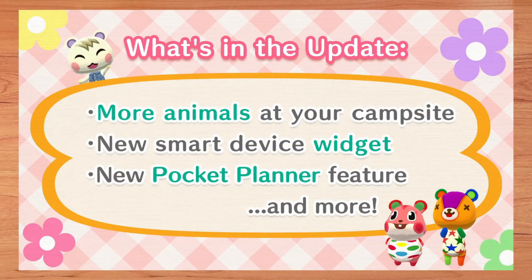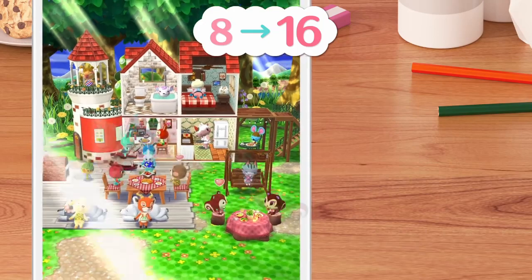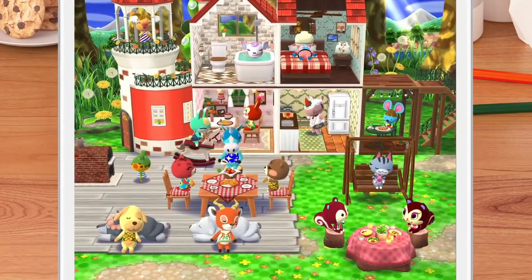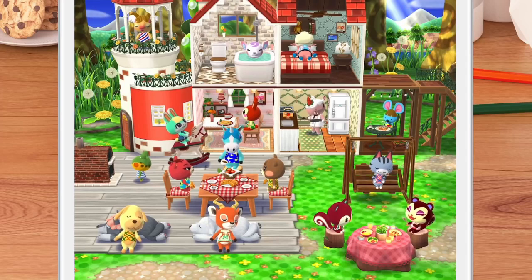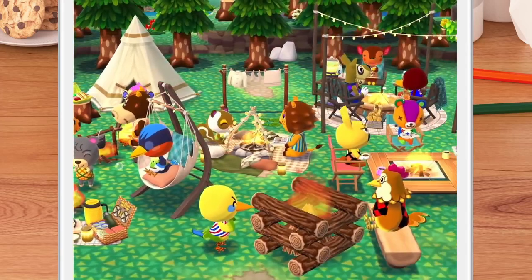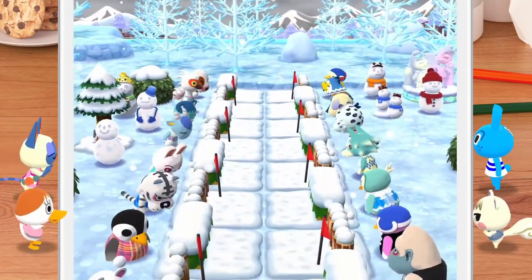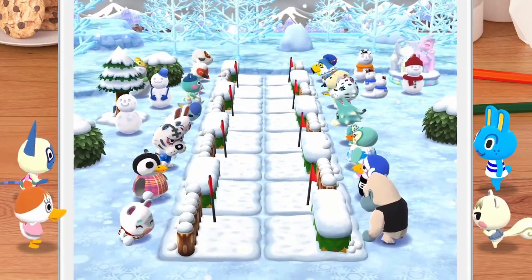The first thing being added to the game is a huge increase in the number of animals you can have staying at your campsite. While previously we were only able to invite 8 animals, that number has now doubled and we can now invite up to 16 villagers. That's even more villagers than the max amount you were ever able to have in Animal Crossing. The original Animal Crossing on the Gamecube allowed up to 15 villagers, and now Pocket Camp has just beaten that record.